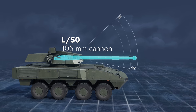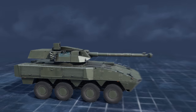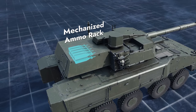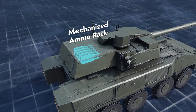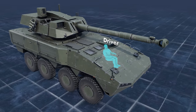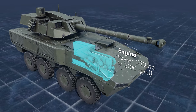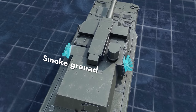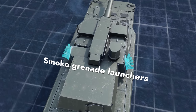Its main weapon is a two-plane stabilized 105mm gun with elevation angles between minus 10 and plus 42 degrees. There's also a large-caliber coaxial machine gun. The mechanized ammo rack is found in the turret rear, while the rest of the ammo is stored in the rear of the hull. The driver sits in the front, next to the engine compartment, and two more crew members are in the turret. Sixteen smoke launchers improve the defense level of the machine.